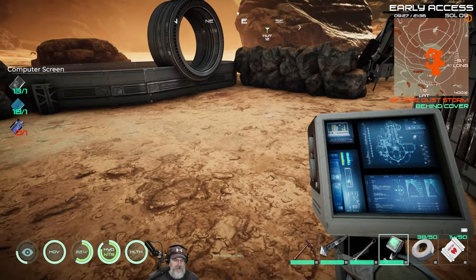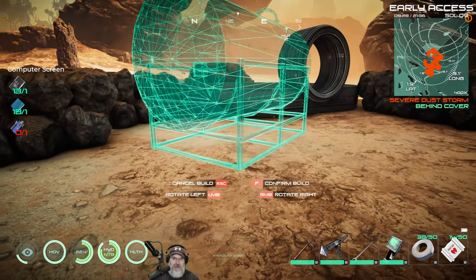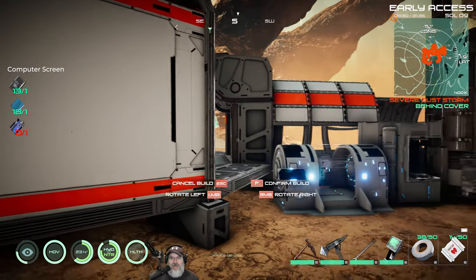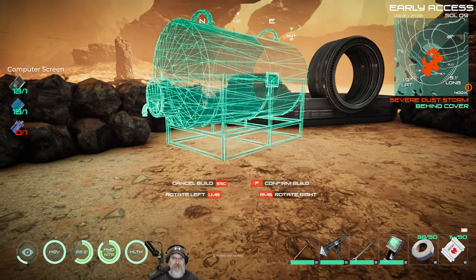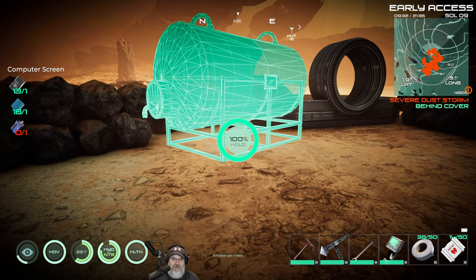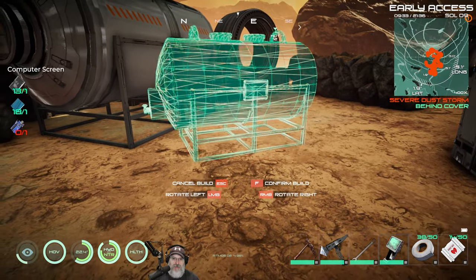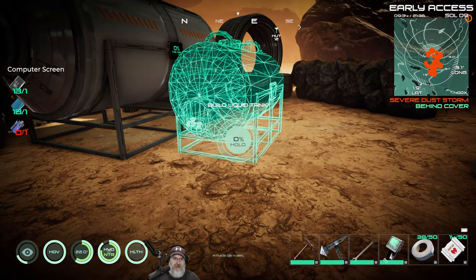The next thing we're going to do is a gas tank and a water tank. We need both of these as pre-reqs for the habitat anyway. Actually, if we're repairing this we probably don't, but I want to make them anyway — we need them. Let's just pop them right here. Again, this probably isn't the permanent location, plus I'm going to be making more of them anyway. But for now we'll just put our tanks here.